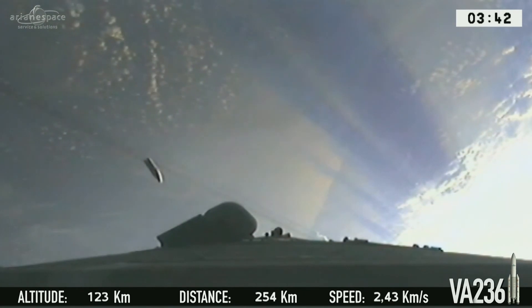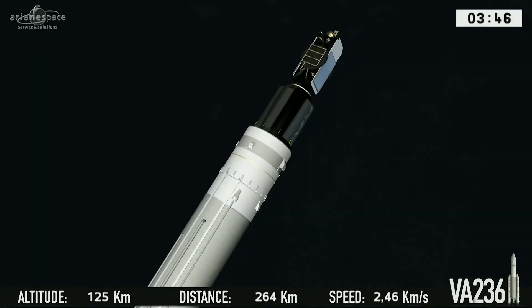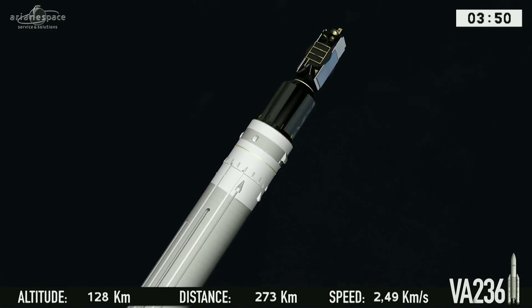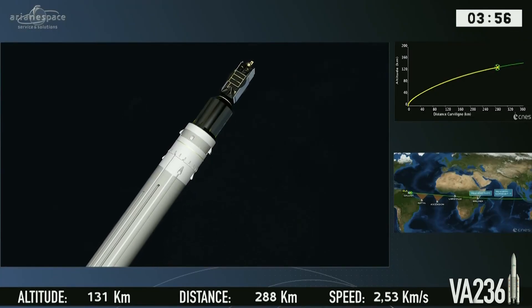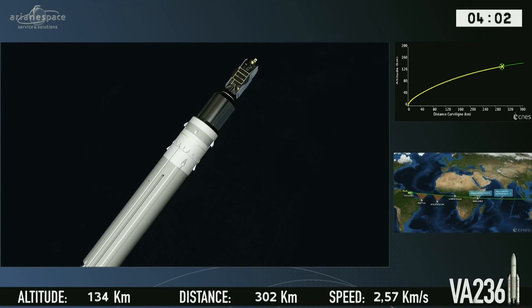Another two points of light. From the vehicle point of view, that's one half on the left and another half falling out of camera range on the right. We can separate the fairing now, revealing our first satellite — the Brazilian satellite. We can separate the fairing because we're out of the dense layers of the atmosphere, over 100 kilometers up, where there's neither friction nor heating which could disturb the passengers.